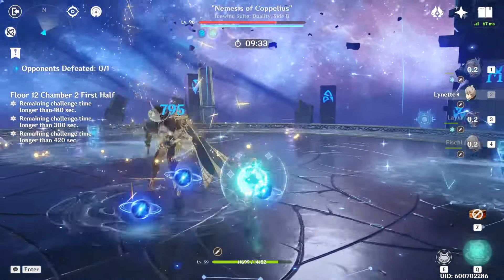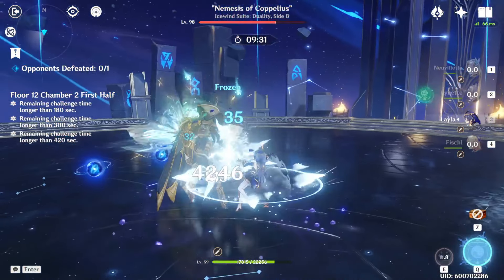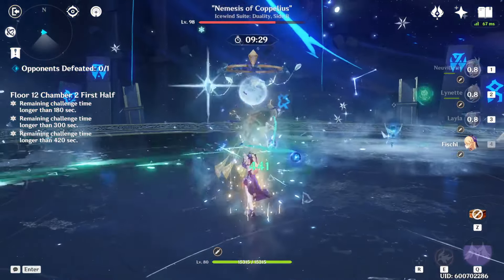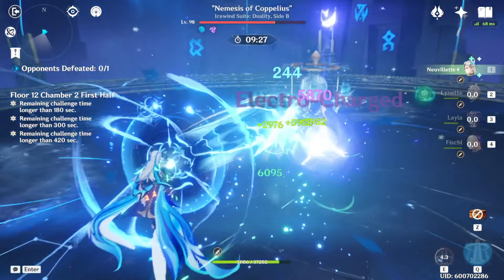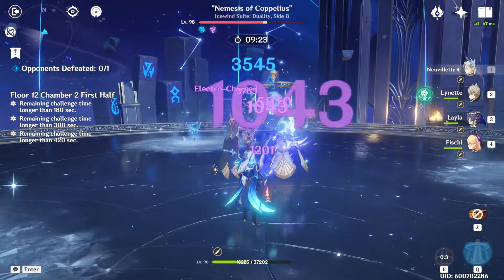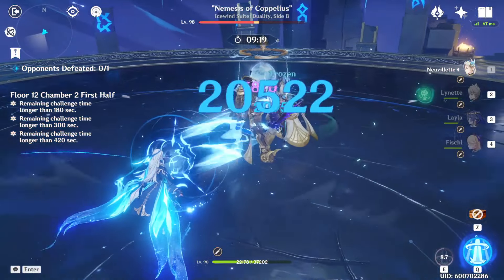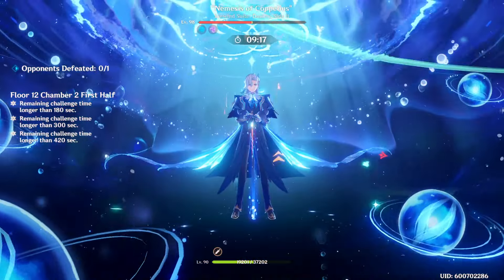They repeat this move up to two more times, but you can also stop them early if you stun Coppelius with three Usha attacks. Based on this attack pattern, the rotation I generally try to follow is to set up my buffs, then break Coppelius's shield with pyro or Usha attacks, and finally swap onto my carry to deal damage, while keeping track of their attacks to dodge them accordingly.